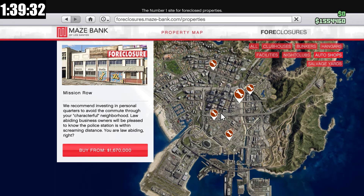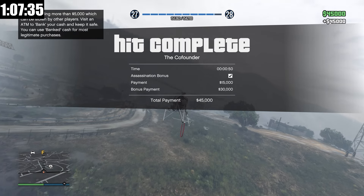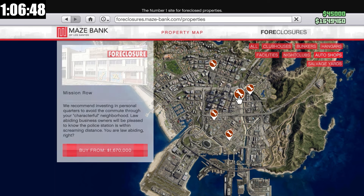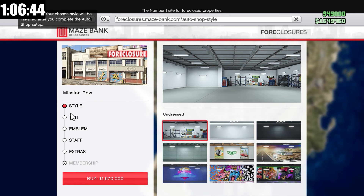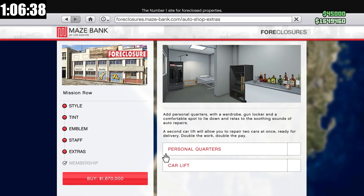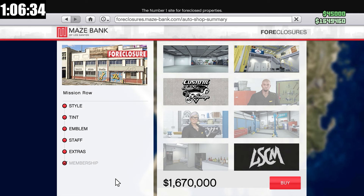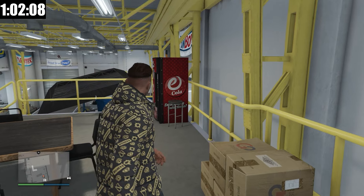So I'm going to go make $120,000 and be right back. Okay, that took a lot longer than I would have liked, but it is what it is. We can now finally buy the auto shop. Tint — don't have to worry about it. Emblem — don't have to worry about it. Staff — doesn't matter for now. Extras — we would like to get personal quarters, but I am broke. Buy for $1.67 million. And there you go — here we are at our brand new auto shop.